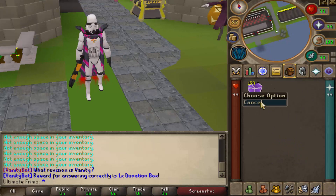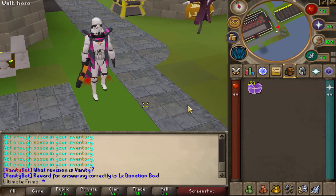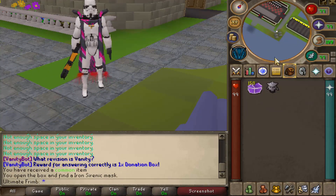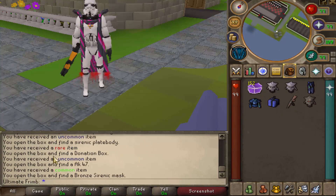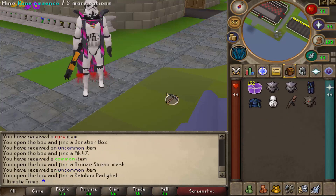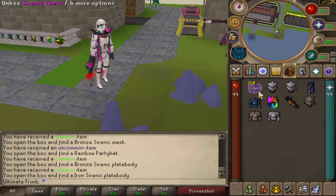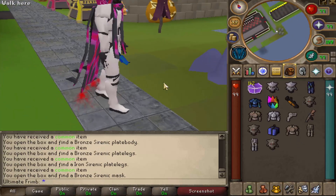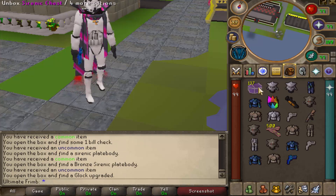We have got these brand new Serenic chests, which actually drop ranged weapons and armor pieces. So I'm going to go ahead and spam open these real quick. We got an Iron Serenic mask off of our first one — that's actually not bad. I know the Serenic pieces are pretty good. And we just hit a rare item — we got a donation box. A rainbow party hat? I will take that. We also got an AK-47. I'm going to spam click through these. Is that a blue Glock? Glock upgraded — it's literally blue, that is so sick. We got 500 bill from the donation box.